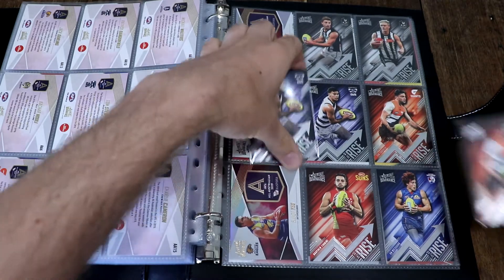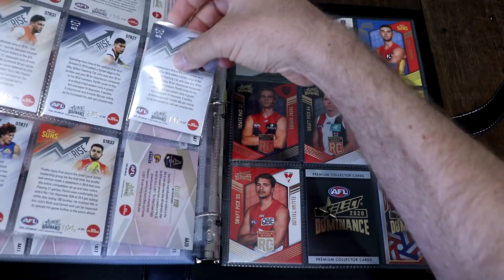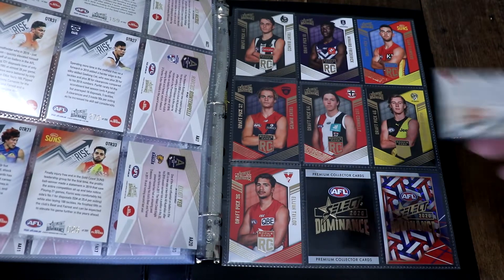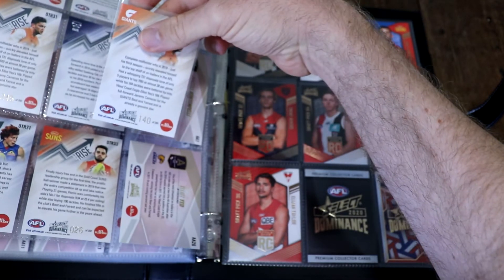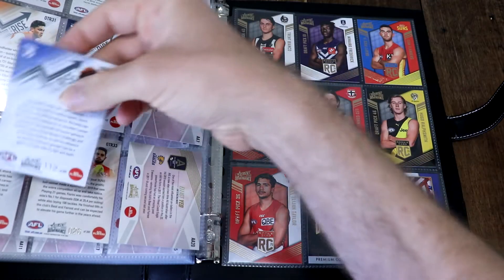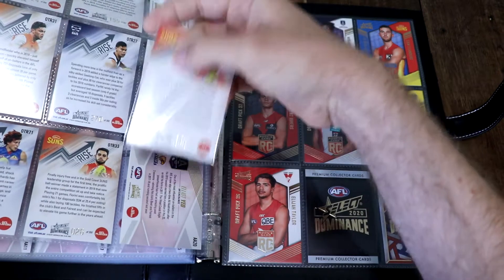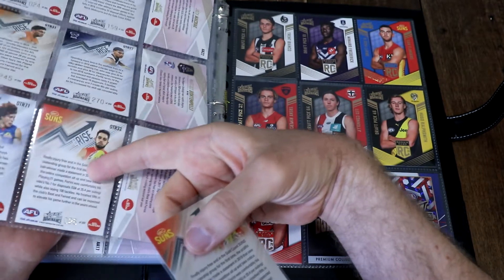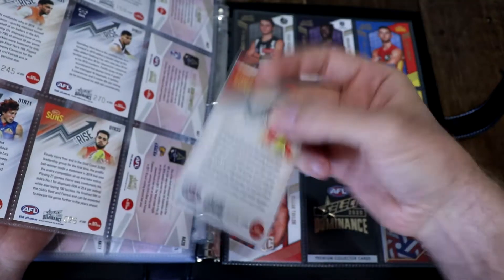Let's flip these over and see what numbers we've got. So we've got 270 and 147 — not sequential. Tim Taranto: 245 and 140. Then 297 and 112 for the next card, and for Fiorini we got 26 in the first box and 325 in the second. So the numbers are not the same, but somehow I ended up with exactly the same four On the Rise cards, which is disappointing.